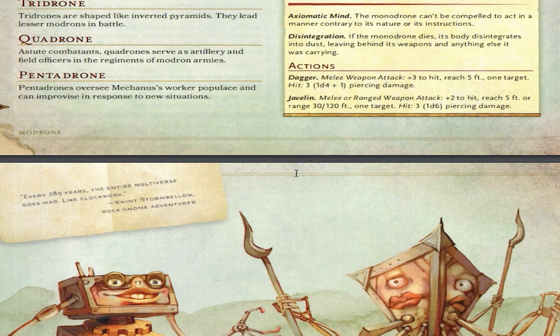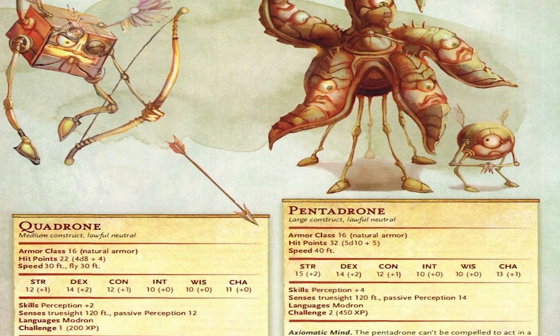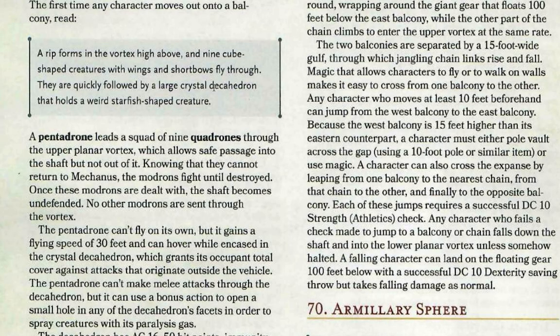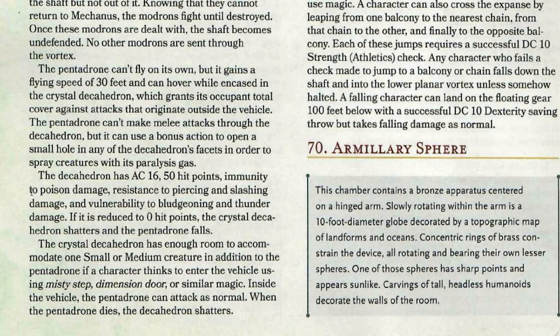Quadrones are ranged combatants that serve as artillery and field officers in Modron armies. Under the Pentadrone they oversee Mechanus workers and can improvise responses to new situations. The Pentadrone cannot fly on its own — the large crystal decahedron is effectively a spaceship. It's a ten-sided shape that can fit the Pentadrone and open a window. The decahedron has AC 16, 50 hit points, is immune to poison damage, resistant to piercing and slashing, and vulnerable to bludgeoning and thunder damage.